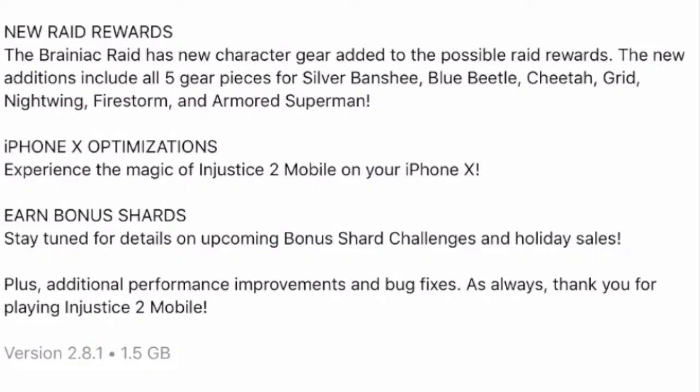New raid rewards! The Brainiac raid has character gear added to the possible raid rewards. Now you can get all five gear pieces — potentially for Silver Banshee, Blue Beetle, Cheetah, Grid, Nightwing, Firestorm, and Armored Superman. That's awesome. I was kind of getting sick of getting the same stuff over and over because I end up just getting rid of it. Now I'm actually happy I could get some new stuff. All of these characters are really my weakest characters except for Grid, so I'm very happy about this.